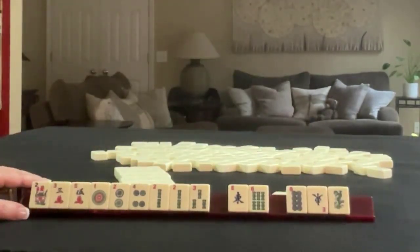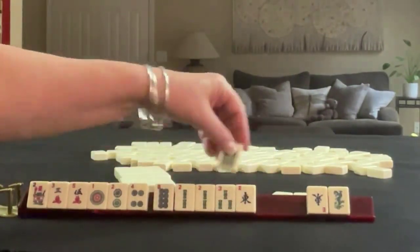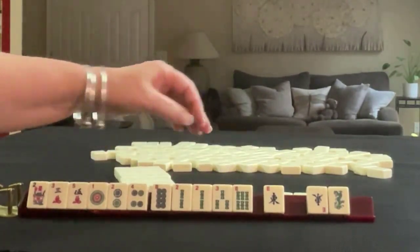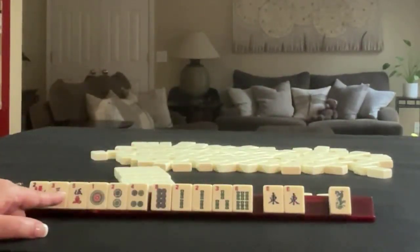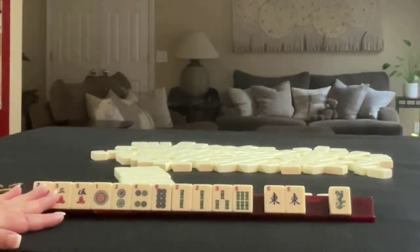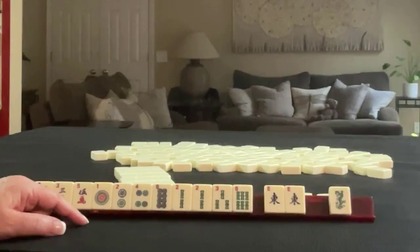We did get an eight. But really where these are falling — two, four, eight, two, six — here's an east that is a multiple. Anytime you build a new multiple, reassess. So we could either do consecutive run — one, two, three, four — or two, four, six, eight.